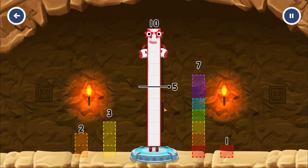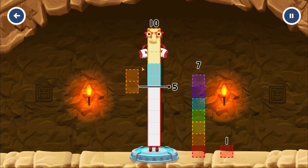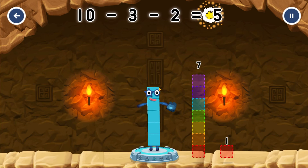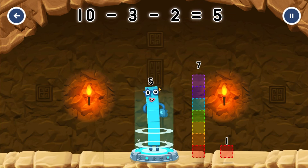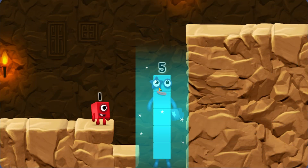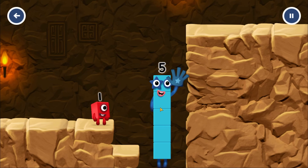Take number blocks away from ten to leave five. Three... Two... Correct! Ten minus three minus two equals five! Yes, you got it!